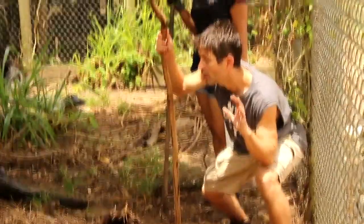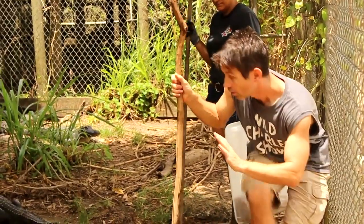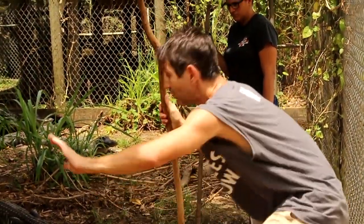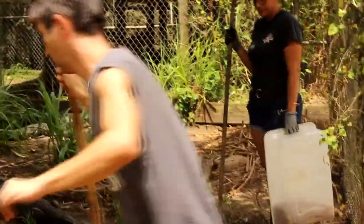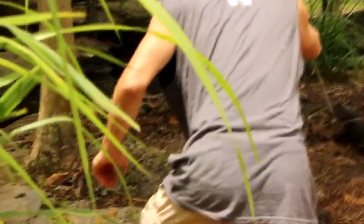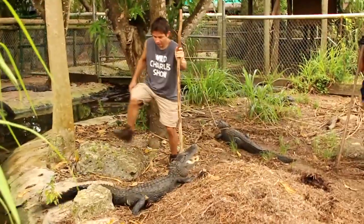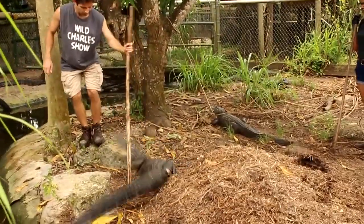So we have two mother alligators here. We have one alligator that I just moved right there, and we have this alligator right here who is very protective of her nest. What I have to do is get her in the water so that we can get these eggs. I can start with this nest once we get her in the water, because we already have this mama tied up. Well, look at that protection — she's going to turn.